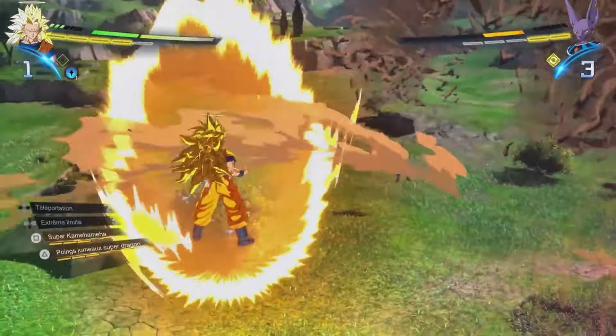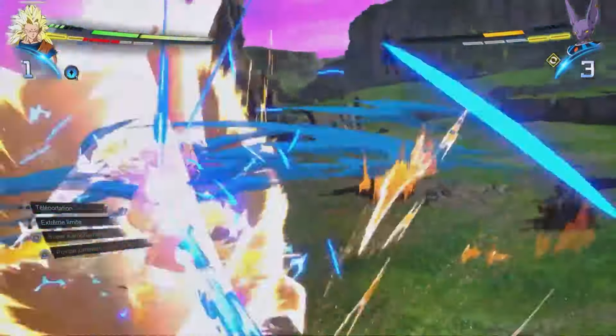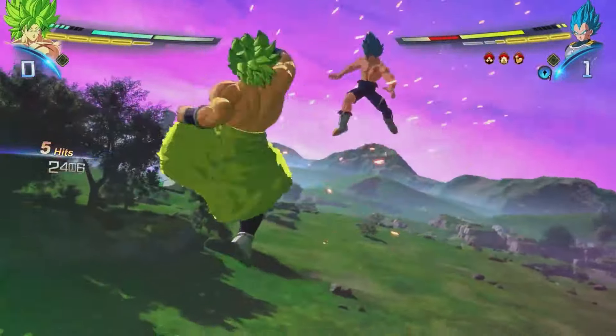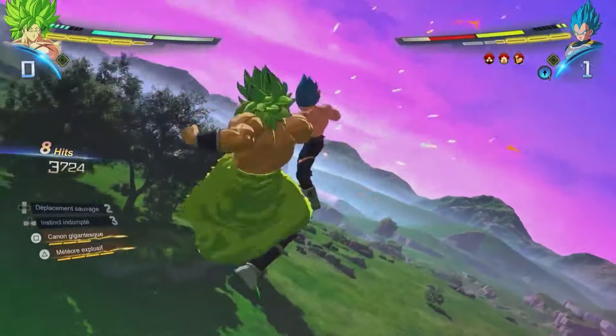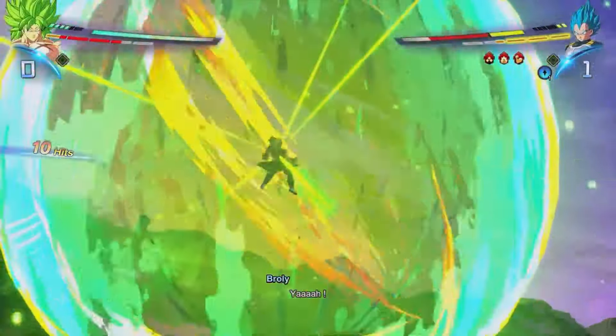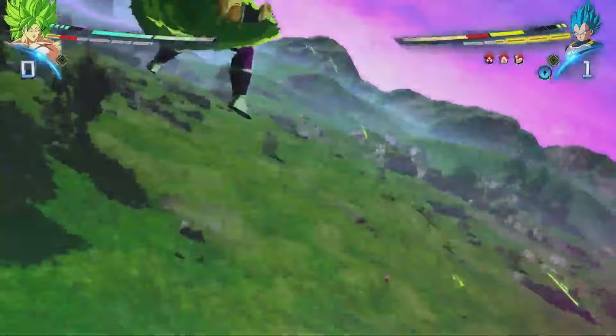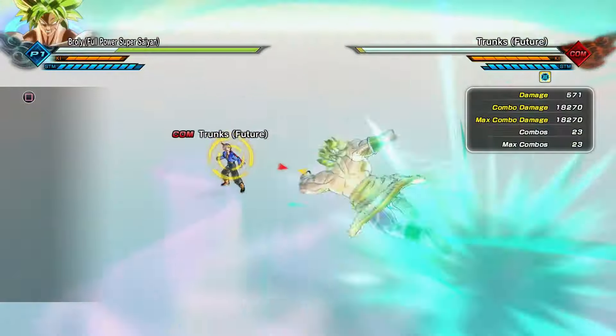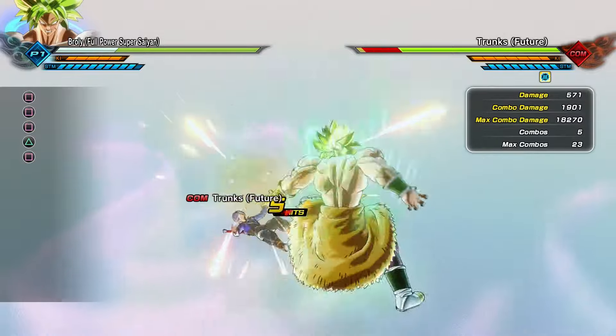What did I say? Generic wide haymaker, generic wide haymaker, uppercut knockaway — that's his combos in Dragon Ball Sparking Zero. When we look at Xenoverse 2, the way that they designed Broly was masterful. He's a masterpiece in that game — just from a stylistic position.